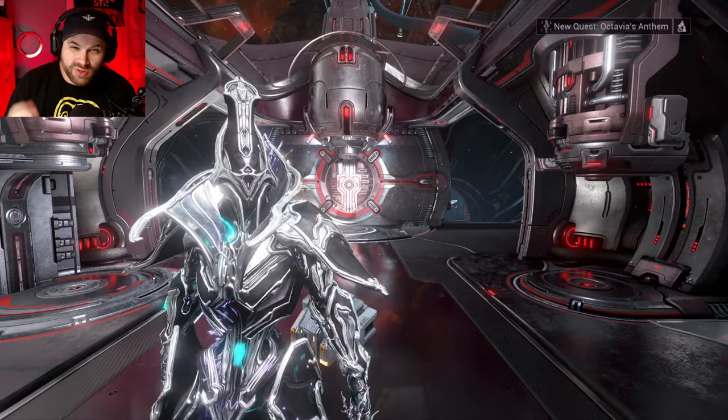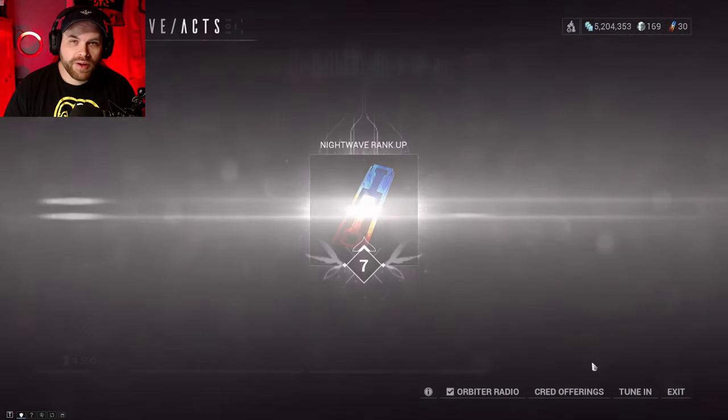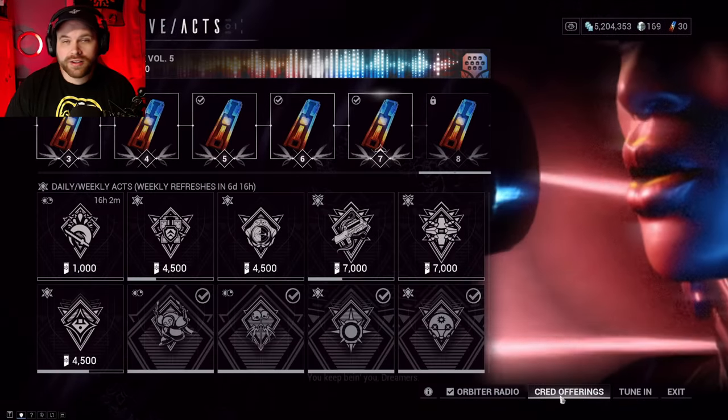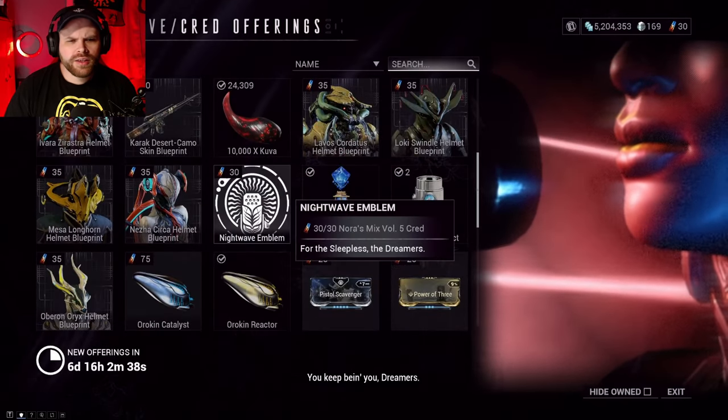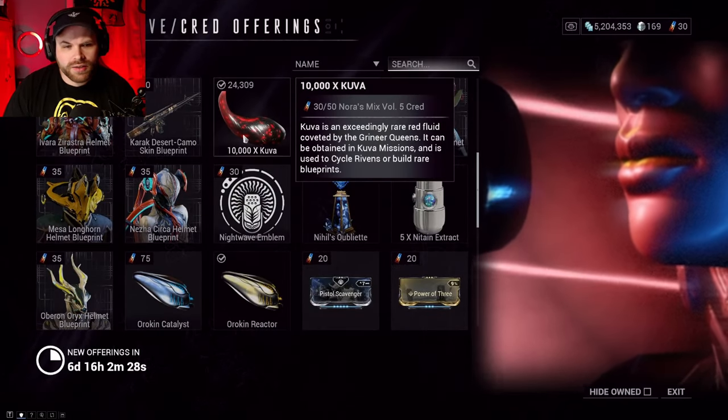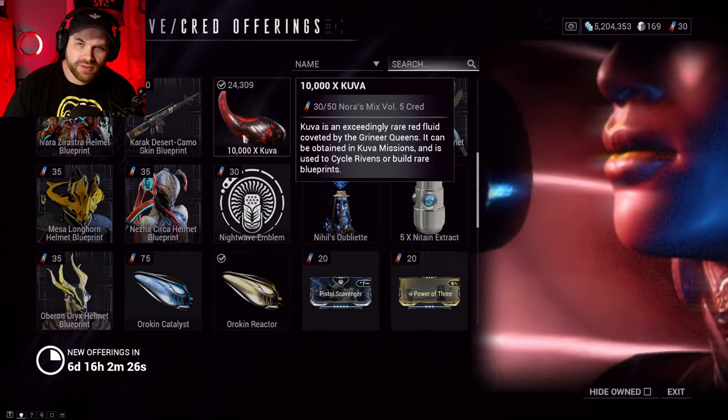The first spot is really easy to get to. Open up your menu and go down to Nightwave Rewards, then go to Credit Offerings. Scroll down a little bit and you can get 10,000 Kuva for 50 credits. So if you really need a big chunk of Kuva really quick, you can come in here and grab that.